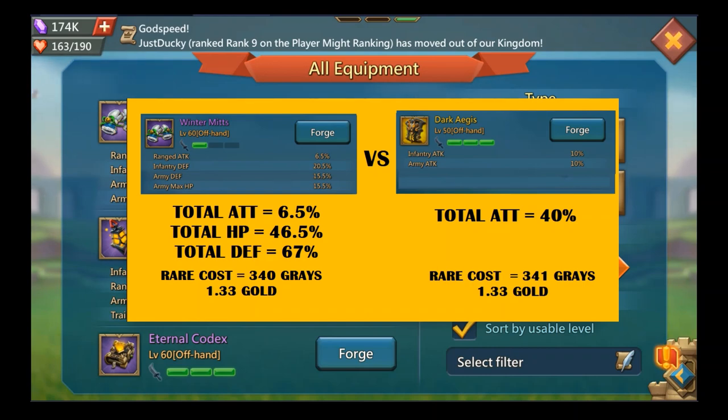Any Gold Rusher fans? The Dark Ages. I'll compare it at gold since the remaining pieces I'll look at are one or two rares. The Dark Ages is a one-rare piece of equipment and a level 50 item that only provides attack — 40% total attack. Using my ratio, the Winter Myths converted defense is about 20% attack equivalent. So you gain 20% attack with the Dark Ages but you lose 46.5% HP — once again the Winter Myths are better.